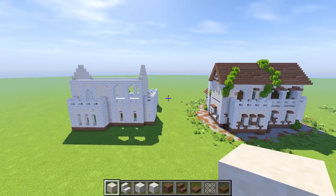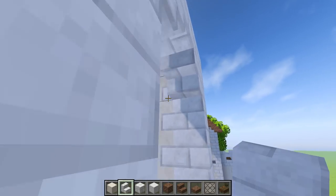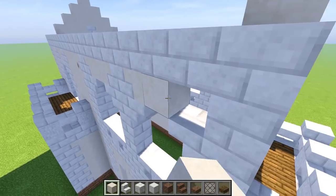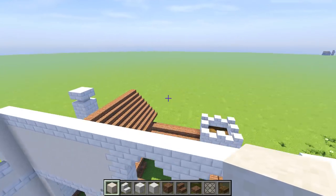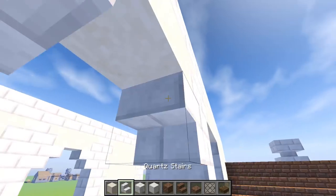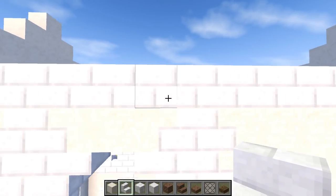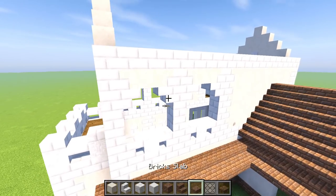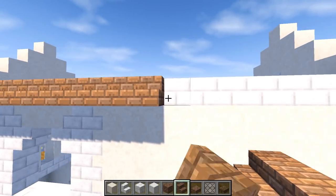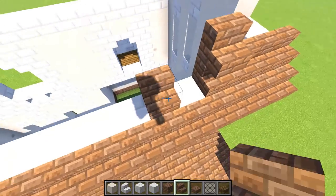Drop this down by one because it was a little too high — drop in on each side. Cover this up right here and there. Let's go down one more, do an upside-down stair — that looks better because the other one was too big. We need this level for separation between the arch and the roof. Now working on the roof — super simple, same tiered approach as the smaller one. A simple tiered roof going up one level at a time. Let's speed this up and go straight down with it.